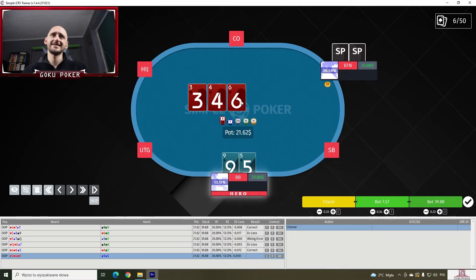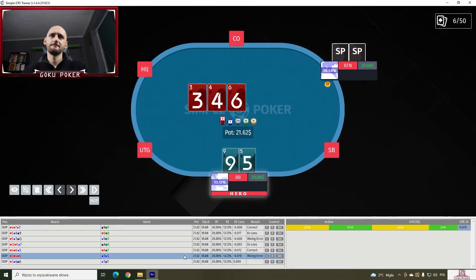Now we've got 9-5 suited on 3-4-6. I think this is a significantly bigger checking percentage — is it 50/50? Maybe even more. Let's try 50/50. It's 66 to 34, so more checking. I was actually thinking about moving it towards more checking, but we're not that far off. That's good.